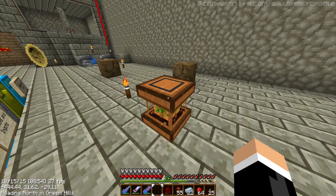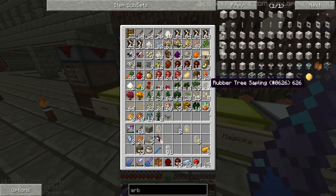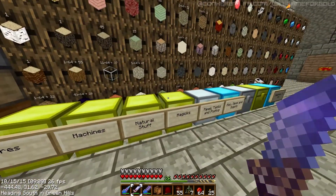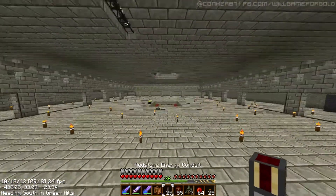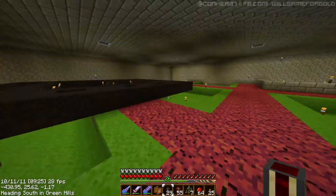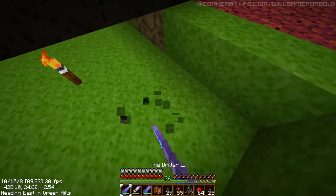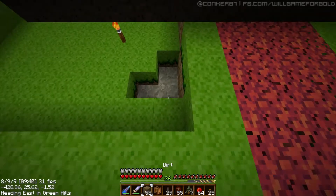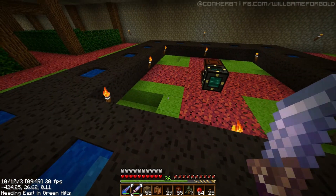So an arborium needs peat bog, saplings, and some natural stuff. Only seven of them at the minute, but what can you do? Let's also get some redstone energy conduits. Seriously, how long does this take? Oh, I like that it just stays there — nice. I have absolutely no idea what to do now, so I guess it just automatically does it.